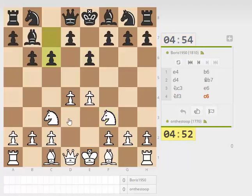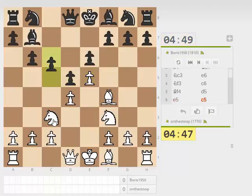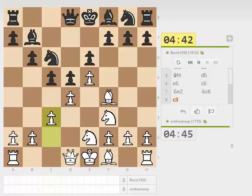C6, blocking in your own bishop — interesting. Bf4, getting on the dark squares. D5, e5. C5 probably coming. Knight here. We're going to play c3. Qa4 is interesting to pin the knight, but there's no real way to exploit it.